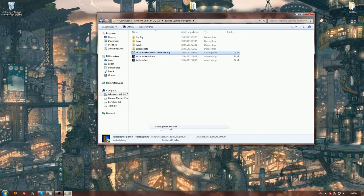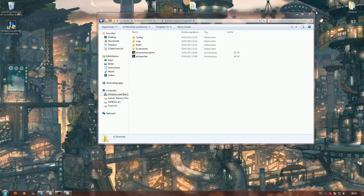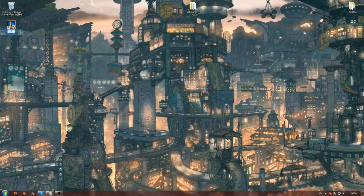We want to create a shortcut of the LoL Launcher so we can access it anytime from our desktop. I will just name it 'backup League of Legends'. So we have the shortcut, we have the backup, everything's alright.